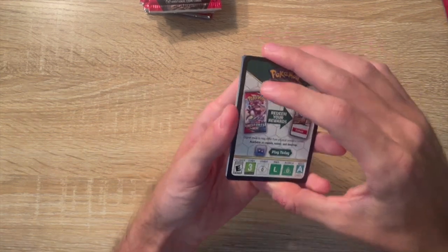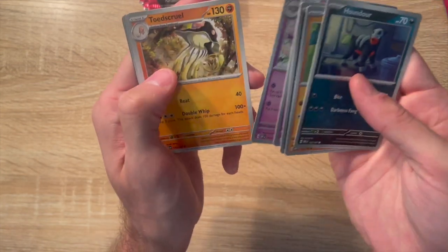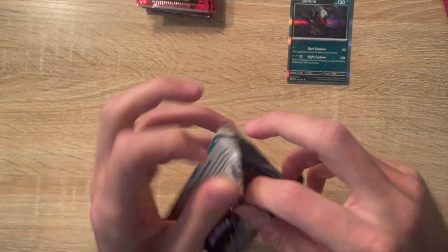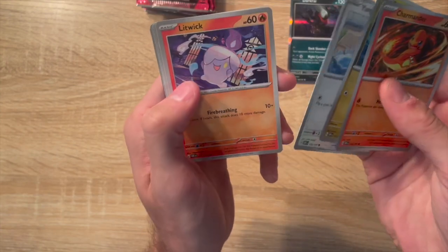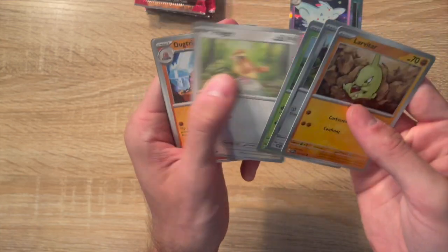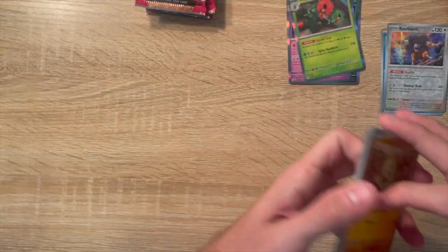We didn't really have much luck with our pulls in Paldea Evolved, so I'm hoping Obsidian Flames is a different story. Dark Rye — nice, a Dark Rye holo rare. I'm hoping for one or two decent pulls out of these nine packs. Charmander again. Toby Kiss holo rare. Froakie, nice, Govillian. So we got two reverse holos — so far nothing crazy.